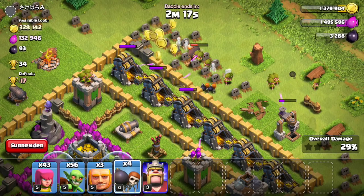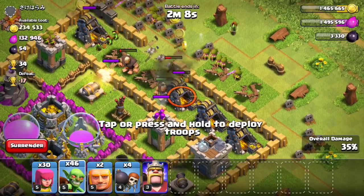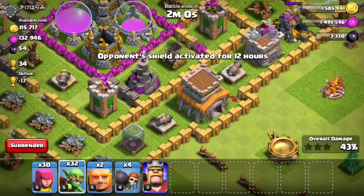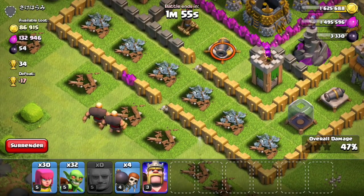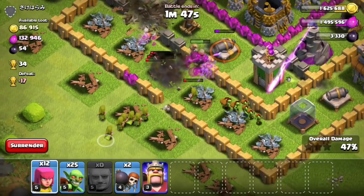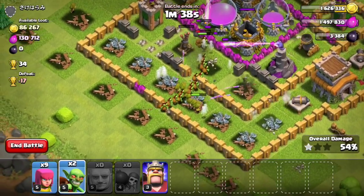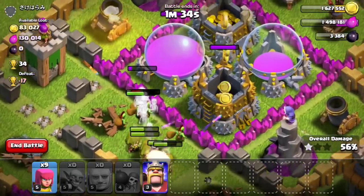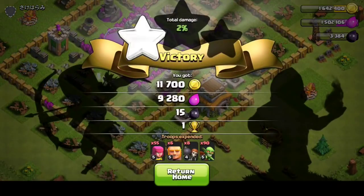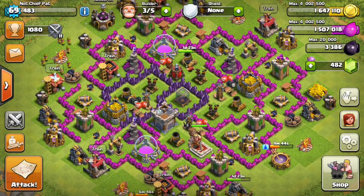We finished up on the bottom left, now attacking from the top right. There's a good amount of resources inside the storages in the center but I'm not sure I'll have enough troops to get in there — it's more important to get these mines and pumps since they're level 12 and packed with resources. As I clean up the final gold mines on the top right, there's still 200,000 resources in the center. I drop my wall breakers and one of them went straight off to the right, which messed me up. Unfortunately just not enough firepower — I should have dropped my Barbarian King in this raid, but still a pretty good amount of resources.